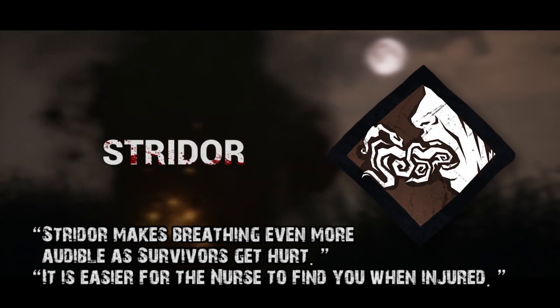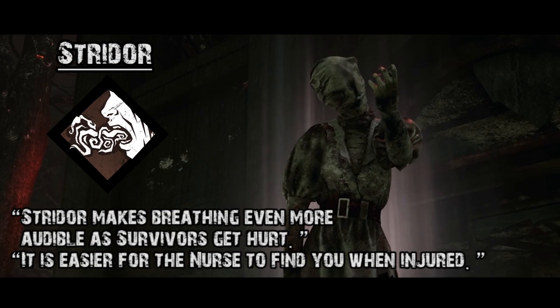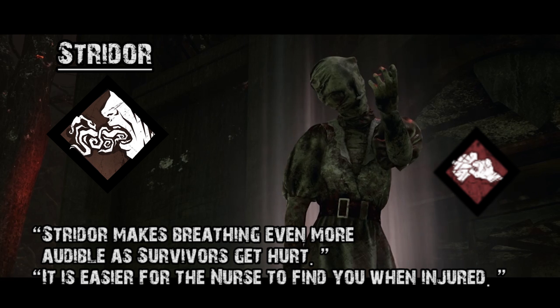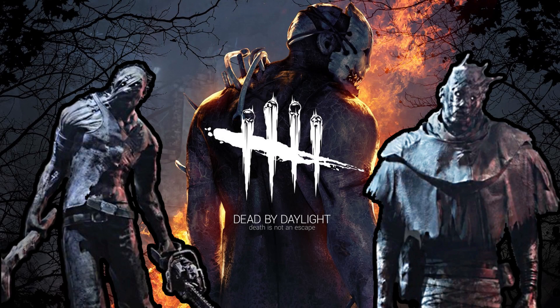The Stridor perk on the Nurse — I don't know how I really feel about it. It's a counter to Iron Will and I guess for people hiding in closets, but people hiding in closets are usually found anyway. It seems like it lets her hear injured survivors better, countering the sounds suppressed by Iron Will. Whether or not that's going to be a viable perk, I don't know — I personally wouldn't use it over Iron Grasp, Deerstalker, A Nurse's Calling, Brutal Strength, or No One Escapes Death. I just don't see it fitting in compared to the other perks we have.